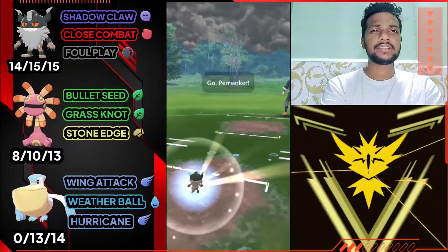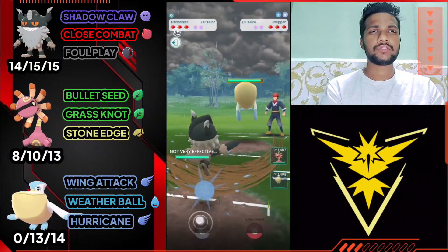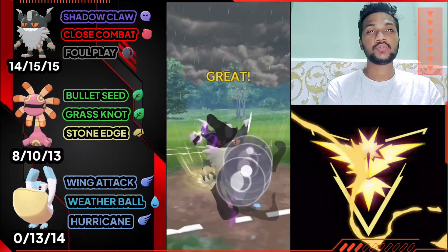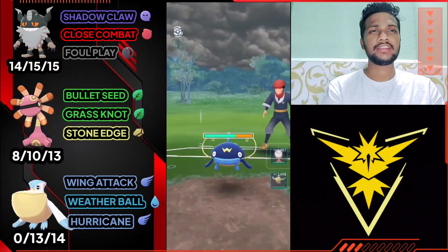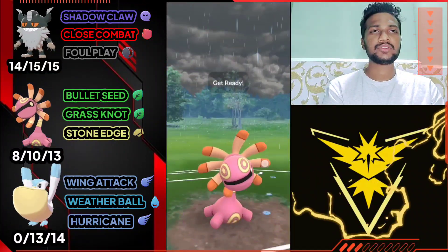Let's see, it's Paraskar versus Pelipper — it's like an average matchup. I'm gonna use Foul Play because if I use Close Combat it can make your defense harshly fall. The opponent just switched to Wishcash, so let's use Foul Play and switch to Cradily. We have Bullet Seed and Grass Knot, both are super effective against him, so let's use it.